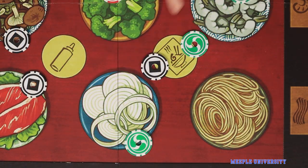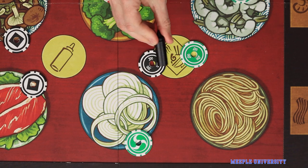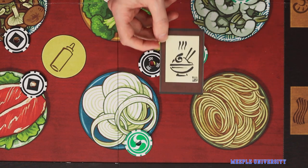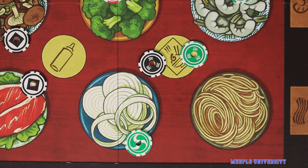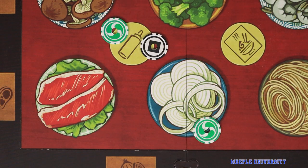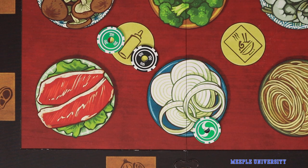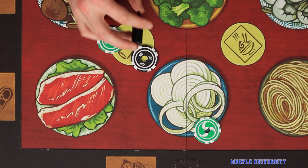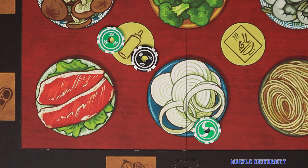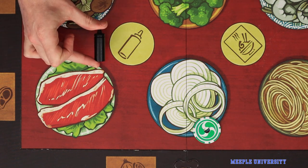Next, resolve the reserve recipe space. Again, whoever has the highest total chip value — breaking ties from the head chef — draws the top recipe card from the recipe deck, looks at it, and keeps it face down. This is a reserved recipe which only that player may now complete. Finally, resolve the new head chef space: whoever has the highest value becomes the new head chef, takes the soy sauce bottle, and serves as head chef for the rest of this round. Note that the head chef will rotate again before the start of the next round. If no player threw into this space, the current head chef retains it.